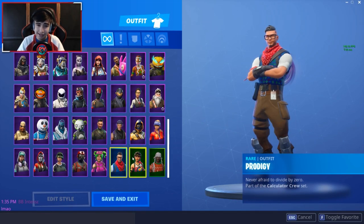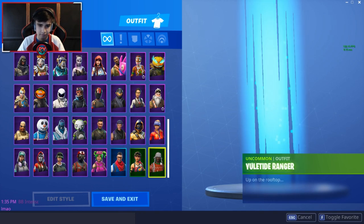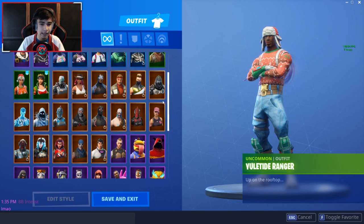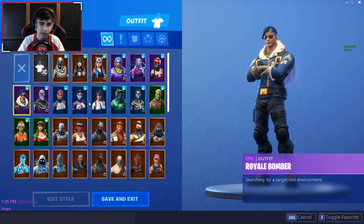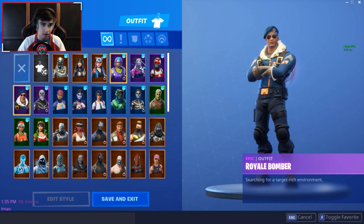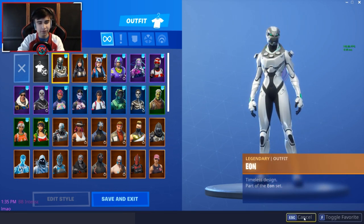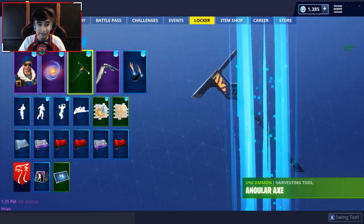The Prodigy skin came with the new PS Plus bundle — I don't own a PS4 but a friend logged in for me on his PS4, so shout out to Nick. Bullseye is a very dope skin — similar vibe to Naga Ops. Tide Ranger — I like it, don't really use it but whatever. A huge shout out to Leiza for giving me Royal Bomber for free, and to Brandon for the Eon. I use Eon a lot and Royal Bomber is just the ultimate flex.